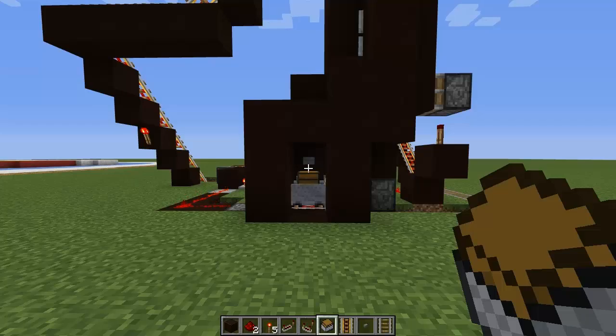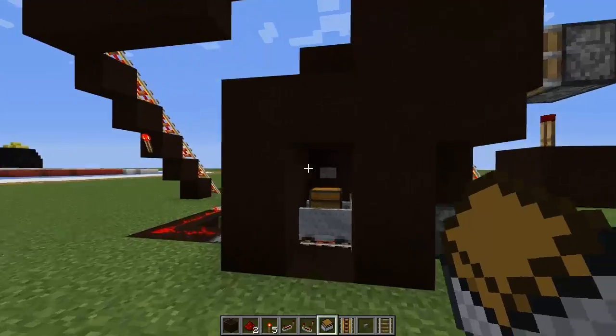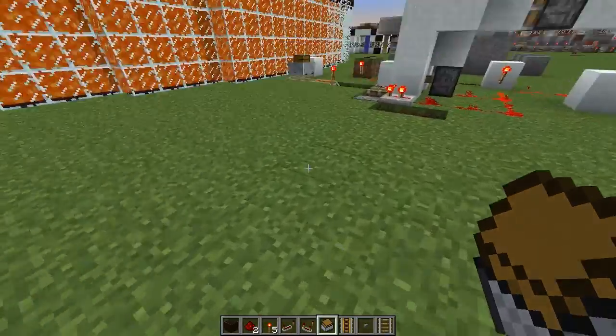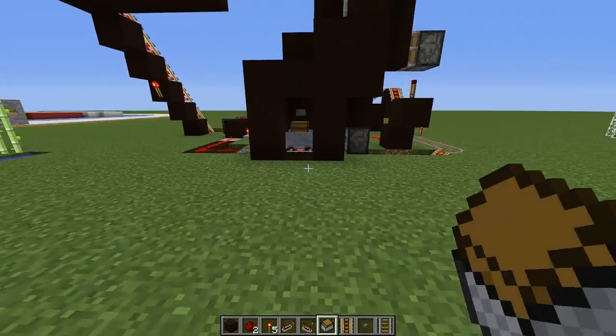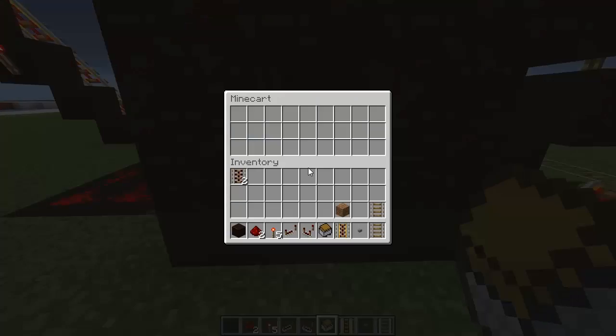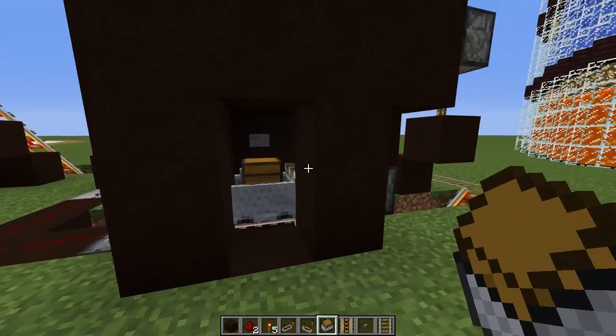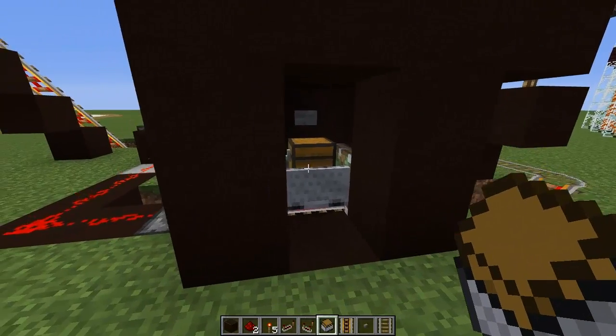Hey everyone! Today I've got something a little special for you. This is a storage mine cart transporter. Basically, say you have a little mob grinder right here. You're collecting a bunch of items, but your base is way far away. You can go ahead and throw all the items into here, and once it fills up, it'll automatically shoot off and reload with another mine cart so you can do the same thing.